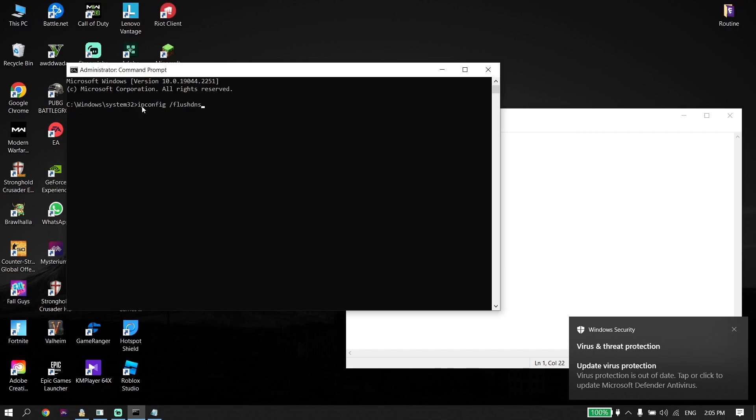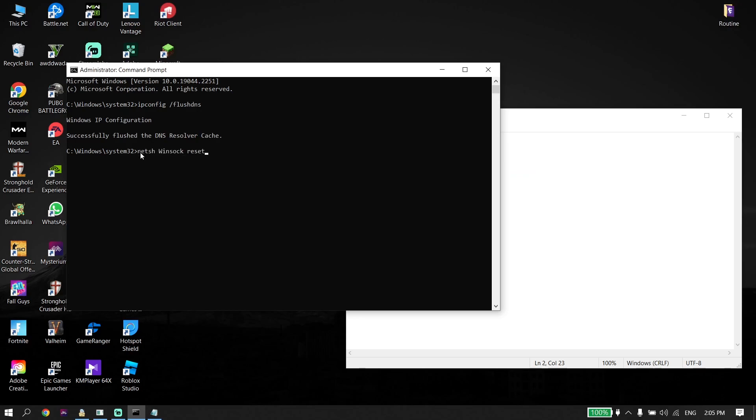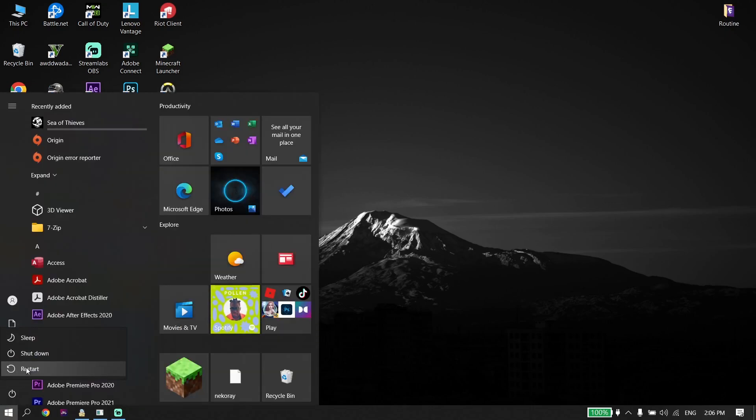Copy the next command from my description, go back to CMD, right-click to paste, and press Enter again. Then type 'exit' and press Enter. Sometimes this works. After running these commands, go to Start, click on Power, and then click Restart. That's the last solution I know to fix this issue.